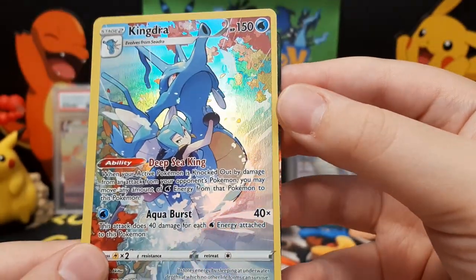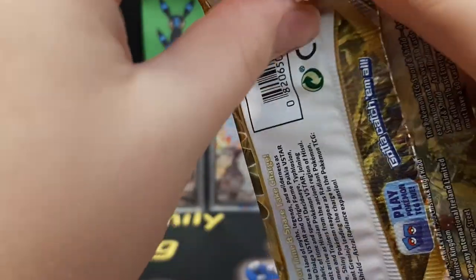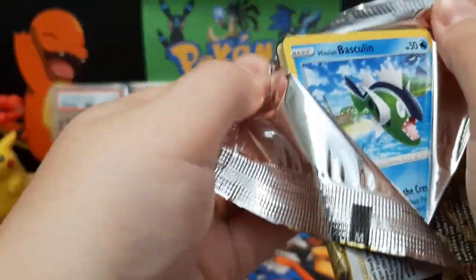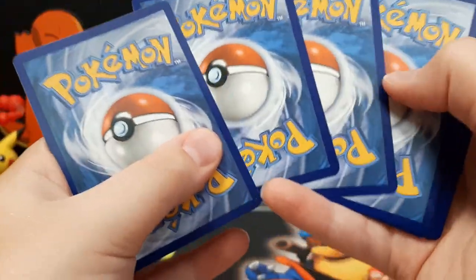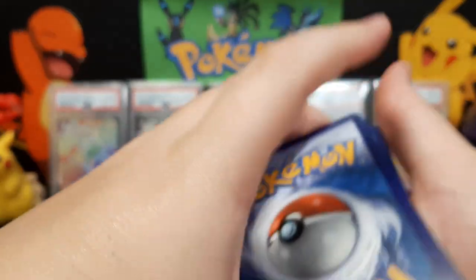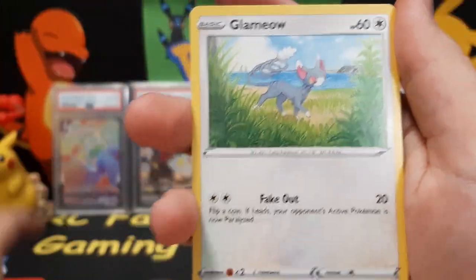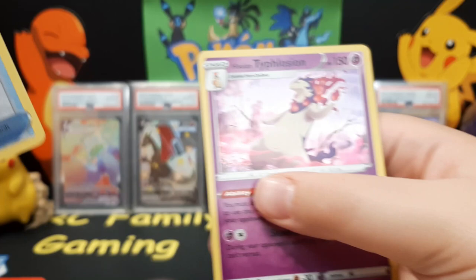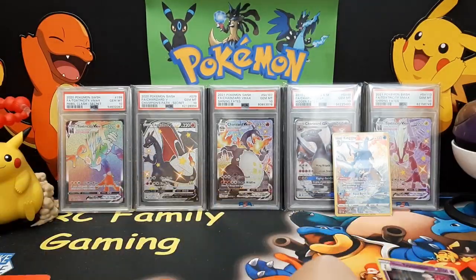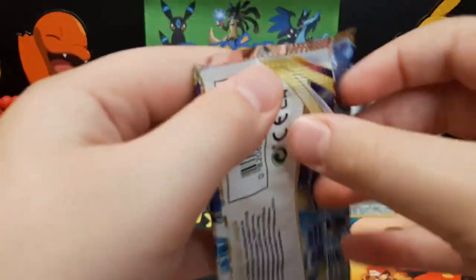All right, that's awesome. I really like that Kingdra — I'm going to sleeve it and put it in the back so you guys can see it. That Trainer Gallery Kingdra is a cool looking card. Next pack — I'm going to train with Superman, calling steel! Oh, it's another fire again. We need fire for Brilliant Stars, but this is Astral Radiance. We got a Typhlosion — it's a foil, I like Typhlosion!